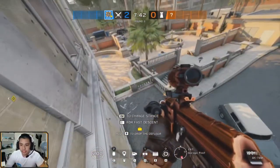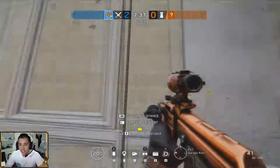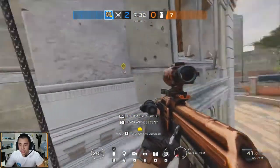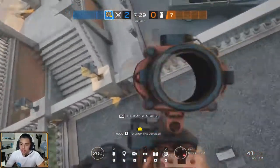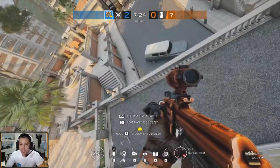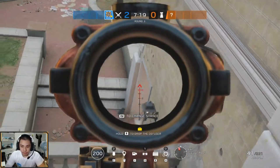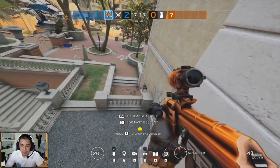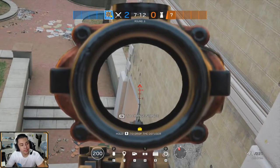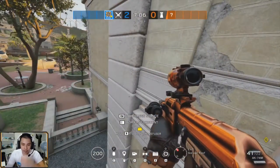That's window play on Consulate when contesting CEO. The runout from garage - if it wasn't nominated by an airjab, I would have been dead. The sound cue is more important than the kill; it's also a deterrent. If someone hears an airjab they'll say 'I'm not going through there.' That's basically window play in depth.